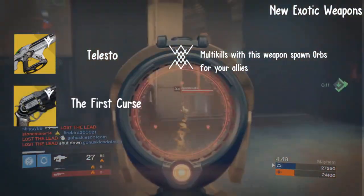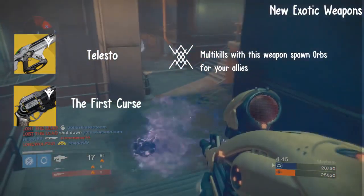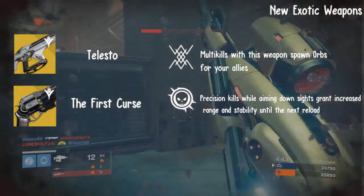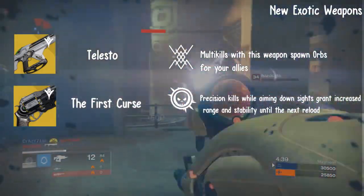Next, we have the exotic hand cannon called the First Curse. The primary perk is also called the First Curse. Precision kills while aiming down sights grant increased range and stability until the next reload.